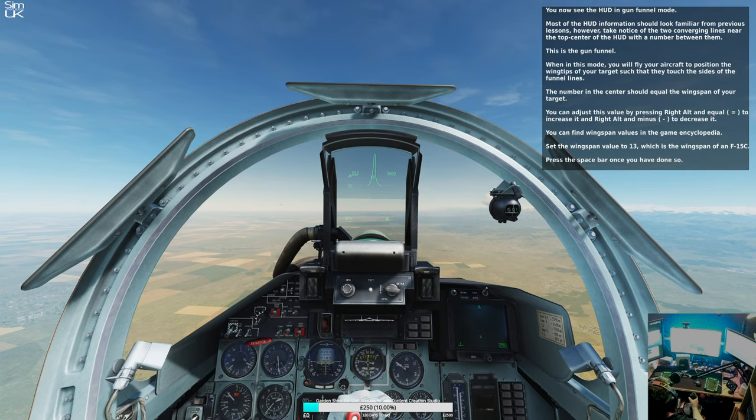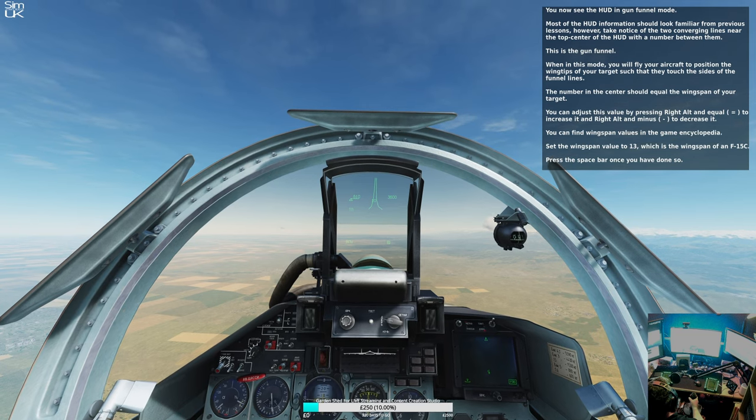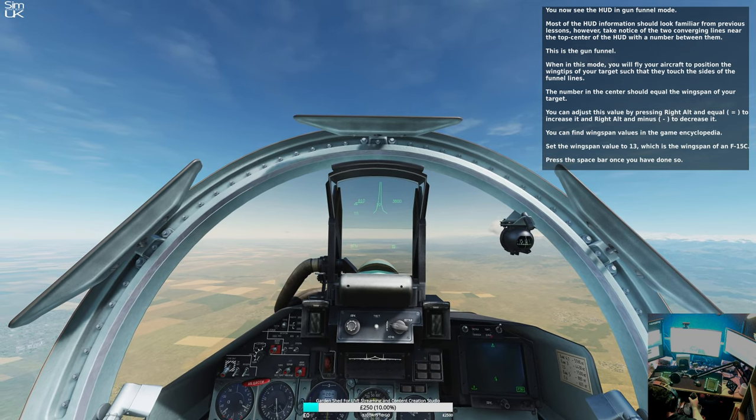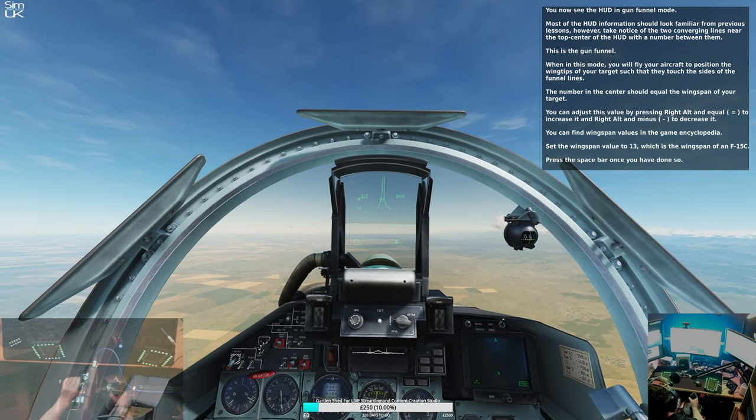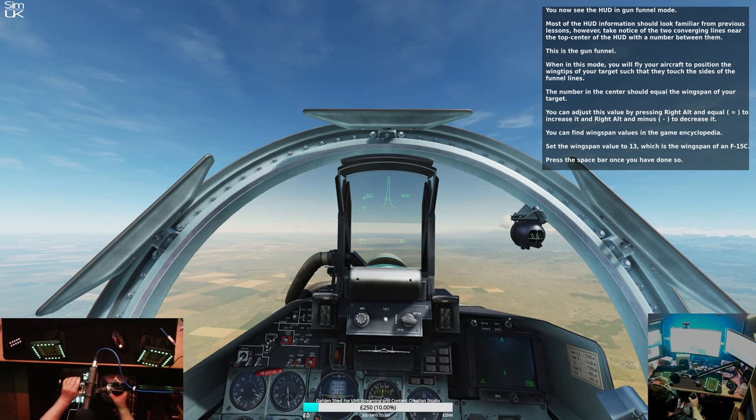You now see the HUD in gun funnel mode. Most of the HUD information should look familiar from previous lessons. However, take notice of the two converging lines near the top center of the HUD with a number between them. This is the gun funnel.